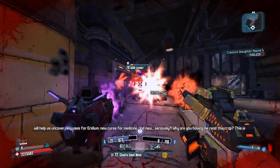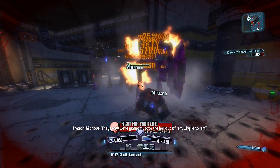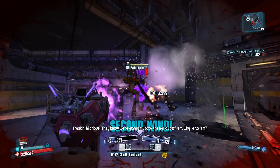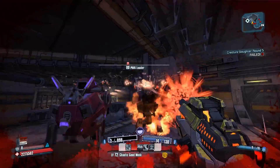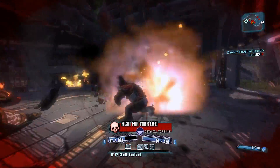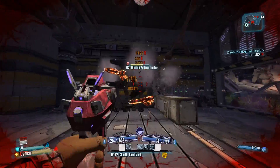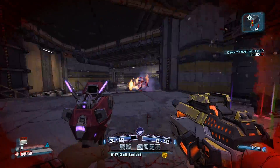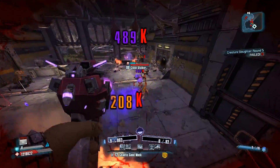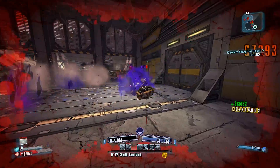I made a whole video about this where a boss kept infinitely respawning. I'm using fire on loaders here — yes, I'm Salvador, I can manage. As you can see, it works in certain areas and enemies are pretty much infinitely respawning. On specific bosses, they're just never going to stop spawning.